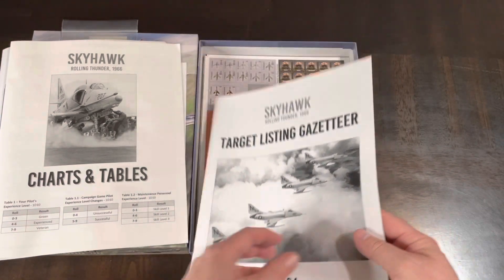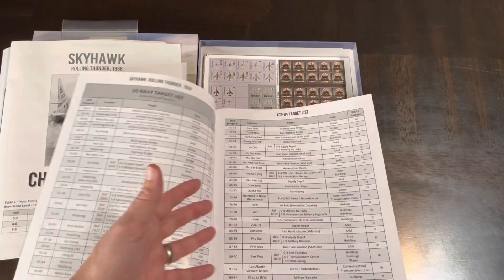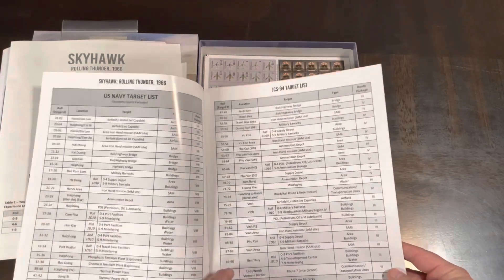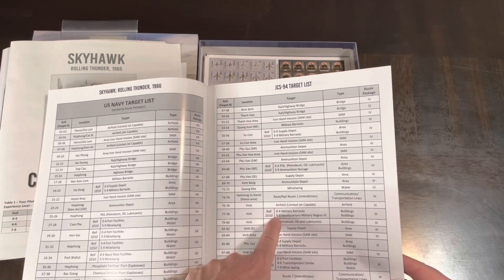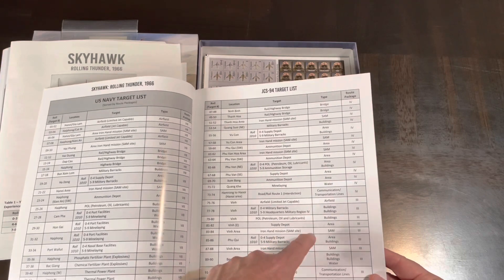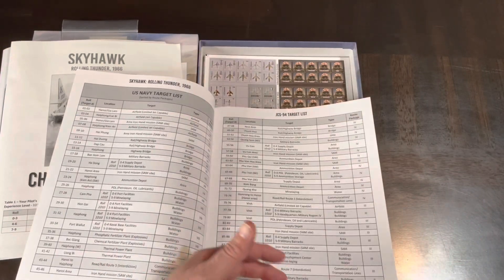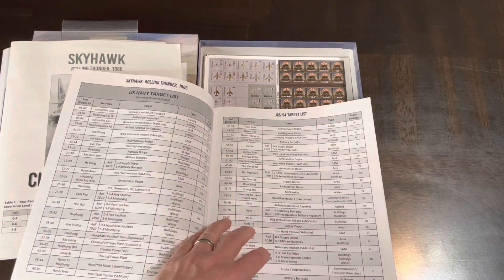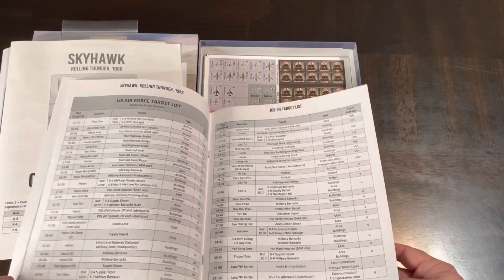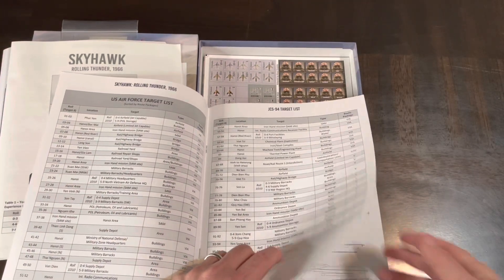This is the target listing gazetteer — this is where you determine your missions. For the U.S. Navy target list, you roll a percentage with two dice, anywhere from one to a hundred. If you roll a 77, for example, the location is Vinh. You roll a separate 10-sided die to determine the target type — military barracks, headquarters, military region four — buildings. The route package is three, and that determines how far away it is or what zone, which may require extra fuel tanks and affects your plane's outfitting. You've got the Navy target list and the Air Force target list, so both land and naval-based missions are covered.